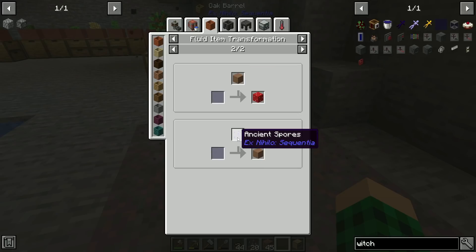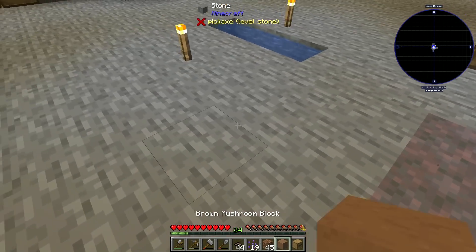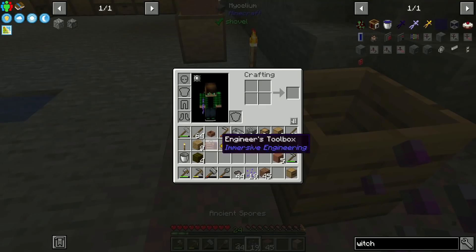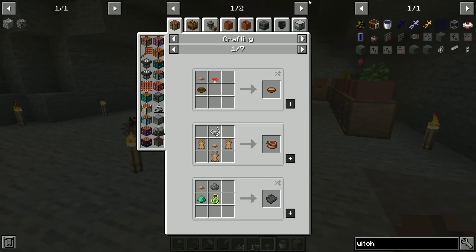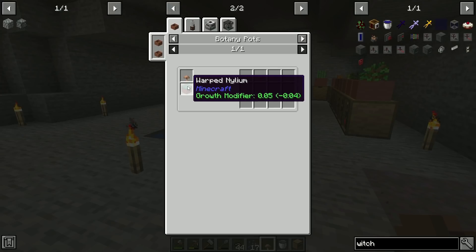We can put in an ancient spore to get a brown mushroom block, which should potentially become a mushroom eventually if we get lucky. There we go - we got one singular brown mushroom. I assume I can grow this in the botany pot as well. I just need my psyllium or nilium, for which we need silk touch, which I guess is doable.